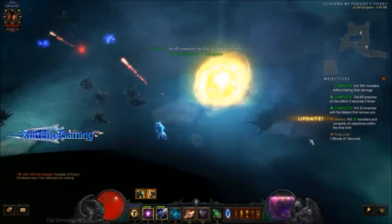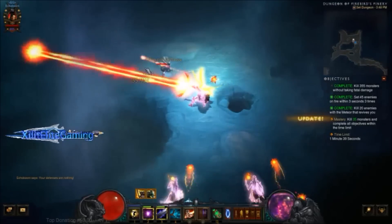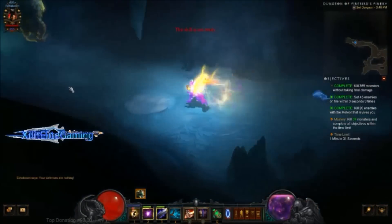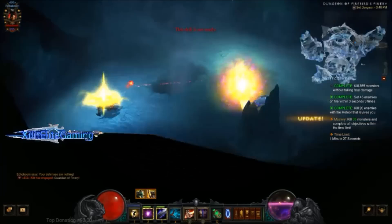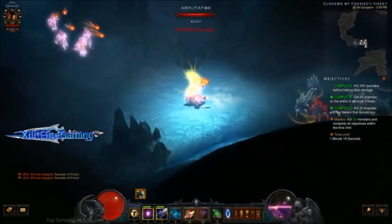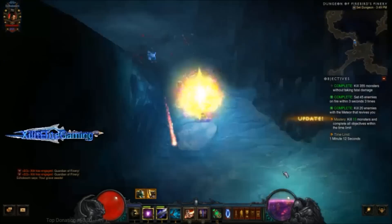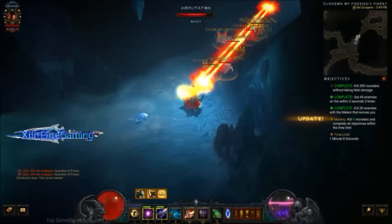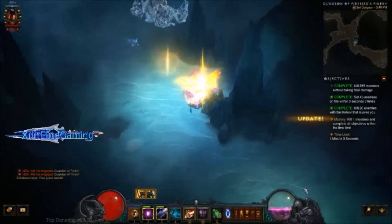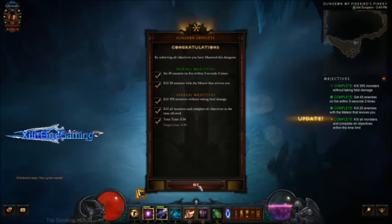Start killing all the stragglers - kill the Glacial Monstrosity guys. Also check the upper area - I've left monsters up there before, so always shoot up to check. At this point it's pretty much just about how fast you can complete it. The worst part is when you have a straggler across the room and you waste 10 seconds. I finished in 3:34 - not too bad.